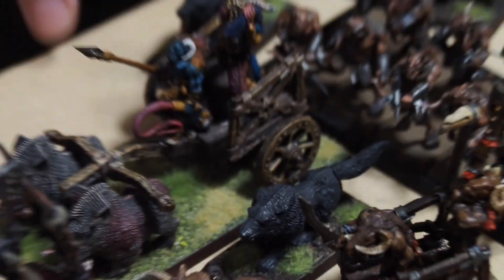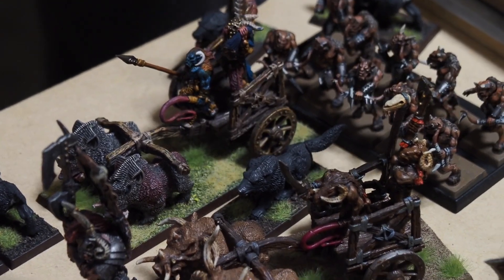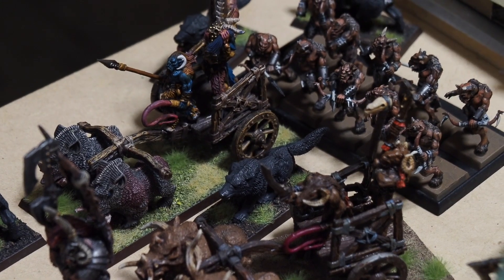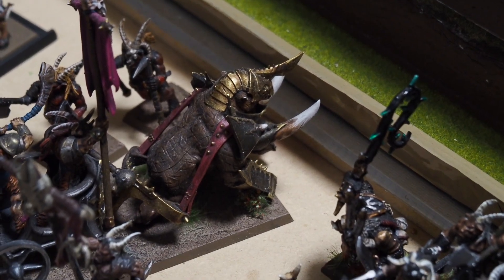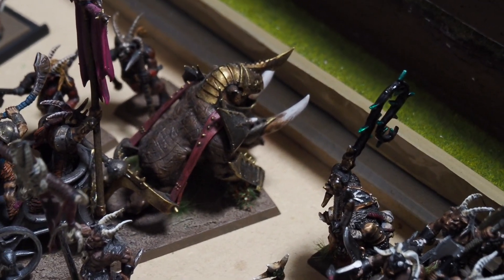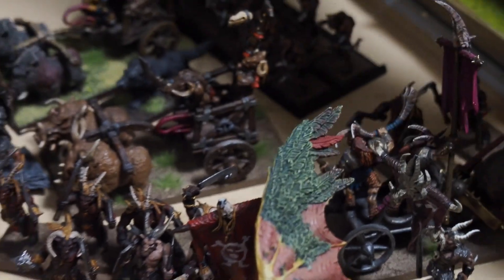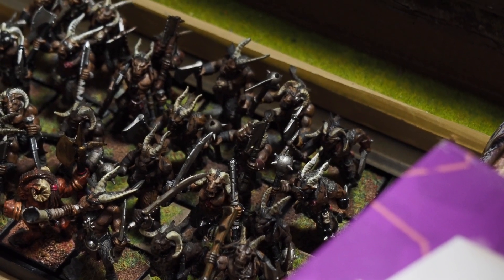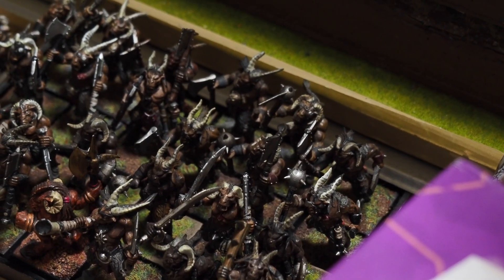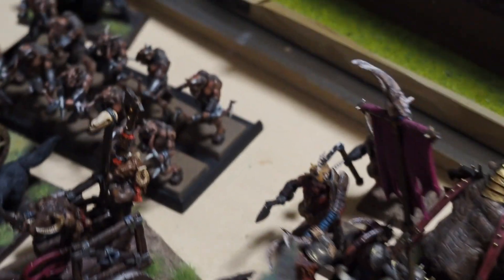There's a level 2 Ray Shaman using Elementalism on a Tusk Gore Chariot — that'll make him hard to kill. Then there's a Razor Gore Chariot, a unit of, I think, 26 or 27 Gors with additional hand weapons. Some Gore are ambushing — maybe five or six. The Chaos Hounds are vanguarding. And there's another Razor Gore Chariot, and ten Ungor Skirmishers.